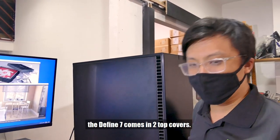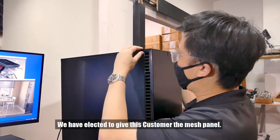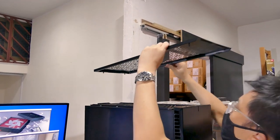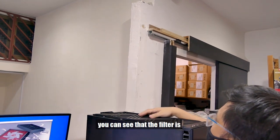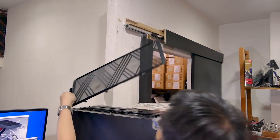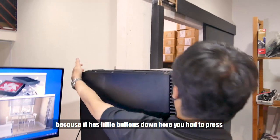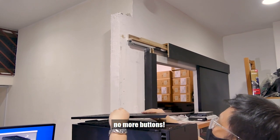For the top cover, the Define 7 XL comes with two options: one is a solid panel with soundproofing, and the other is a mesh panel. We've elected to give this customer the mesh panel. You just put your thumb here and it comes right off. The filter underneath is easy to remove as well. On the R6, this was a bit harder because of a button you had to press to lift it off. For the Define 7 XL they simplified it — just this method, no more buttons.